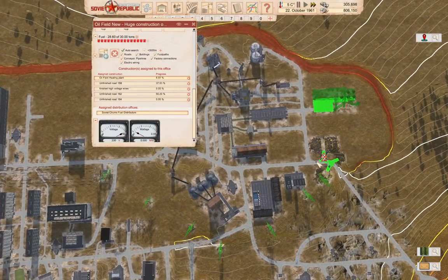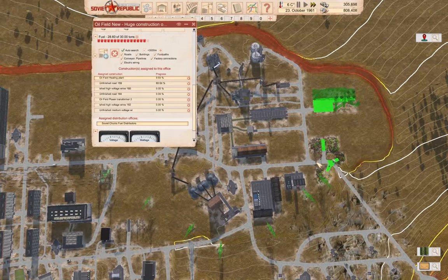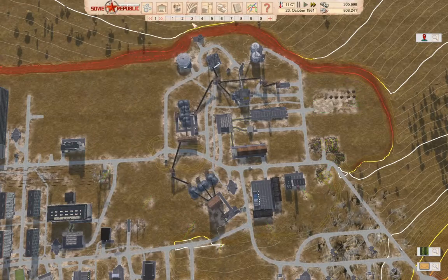That'll sort out the power over there and get us a connection point to extend the power network — otherwise known as a power grid. Now of course we've got plenty of income, so I could just pay to build this.